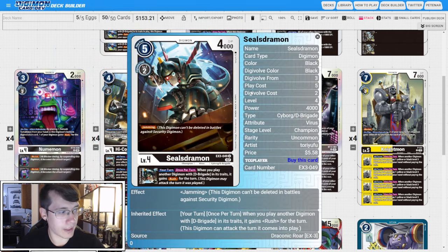I like to round it out with two copies of Jamming Seals Dramon from EX3. The Inheritable is also relevant — when you play another Digimon with D-Brigade trait, it may gain Rush for the turn, which is just good when we play out bodies off the Cargo Dramon.